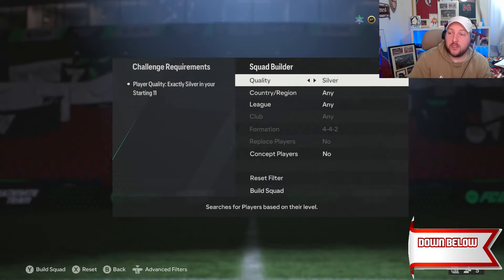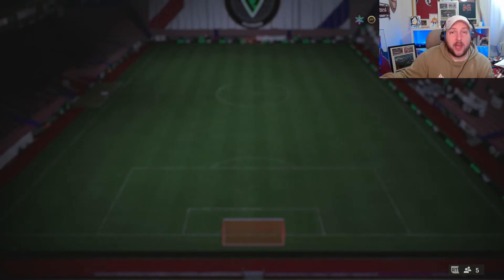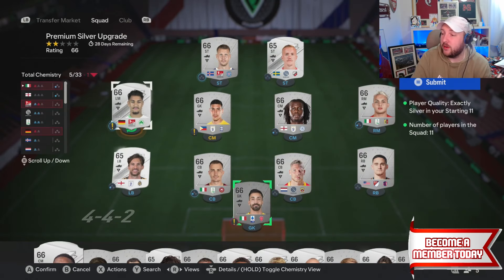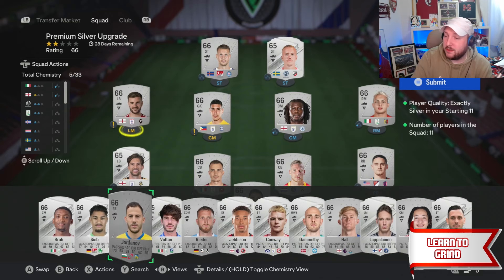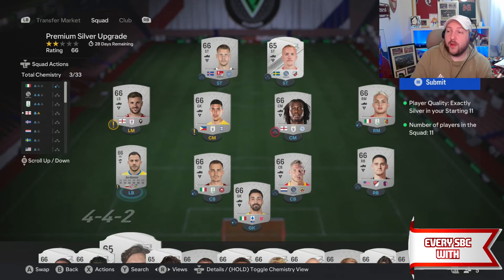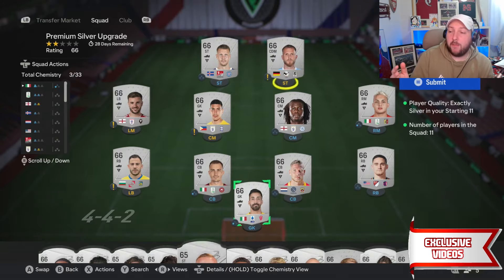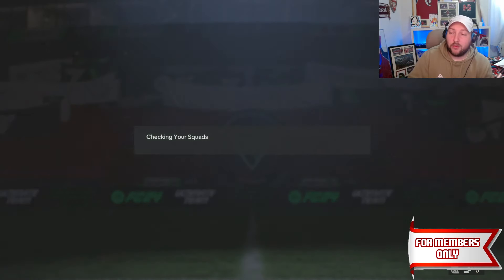We're going to set this to low to high on silver, and go ahead and pop in all of our silver commons — not rares. Make sure the shiny silvers don't go in, so only non-rares go inside the SBC and not the rares themselves. The reason being is the rares you can get better use out of later. So we've gone ahead and completed that, and then we can go ahead and submit the squad.